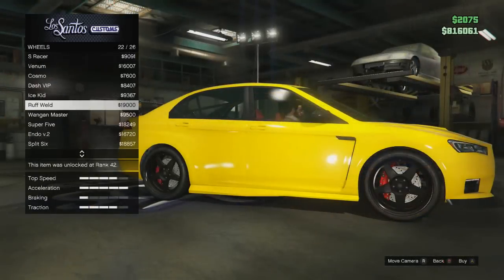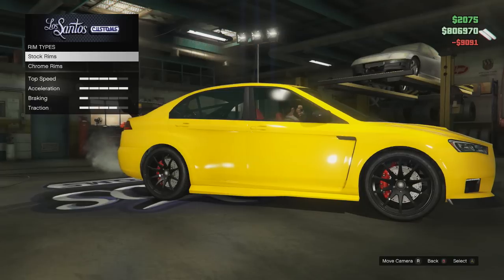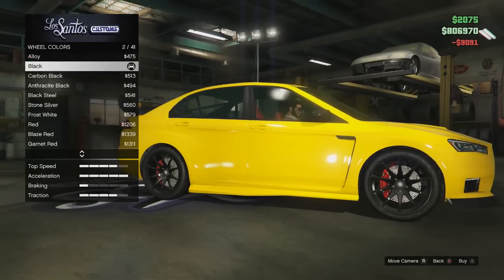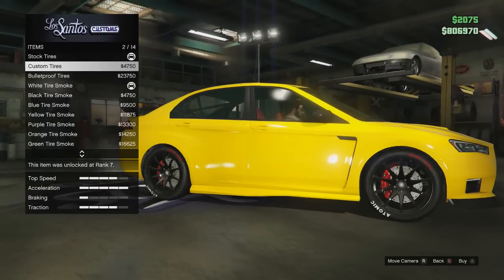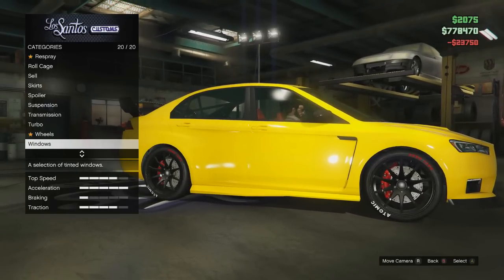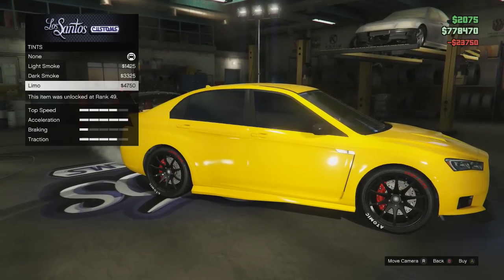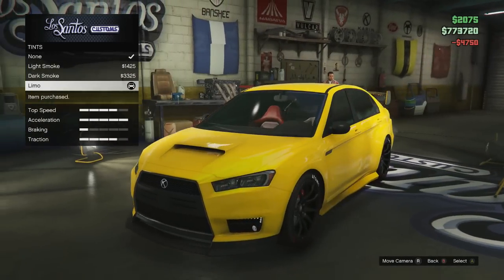For the rims, I chose the S-Racer wheels found in the sports section, and I chose a black wheel colour to match my secondary colour on the vehicle. For the wheel accessories, I chose custom tyres and also fitted bulletproof tyres. Finally, moving on to the last customisation option — window tints — I chose the limo window tints, which are of course the darkest available.